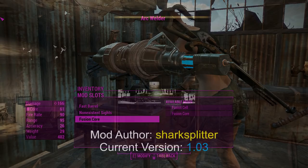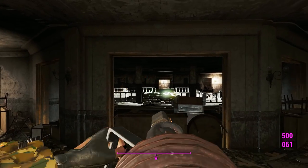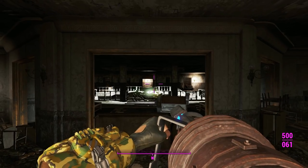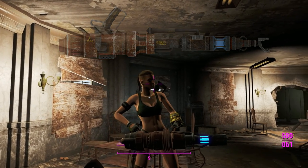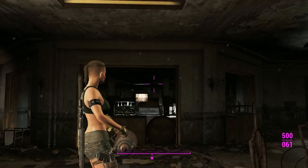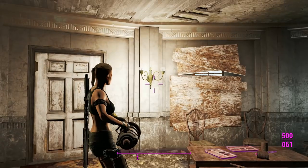Here we are in Gunner's Plaza with our Ark Welder. In first person, aiming down sights is basically the same as the minigun since we're using the minigun animations. Upon inspecting what this weapon looks like in New Vegas, this thing is actually closer to the mark than I originally thought, which is great. All of the greebling from the vanilla parts really serves this thing well.